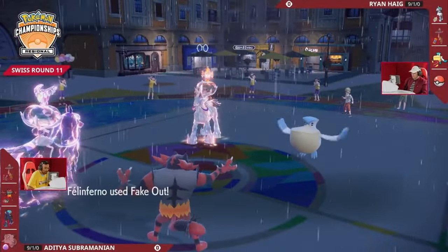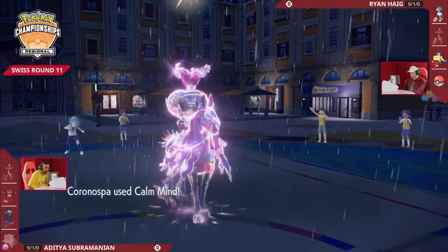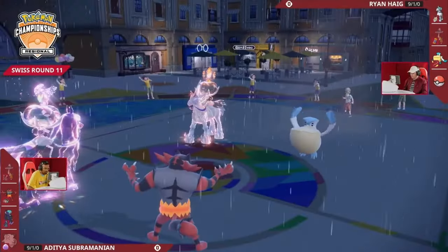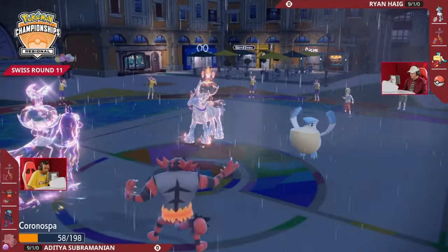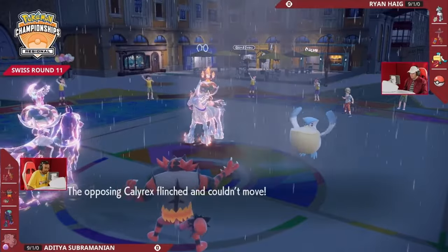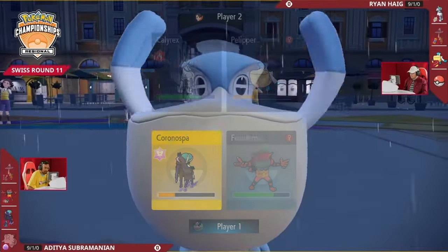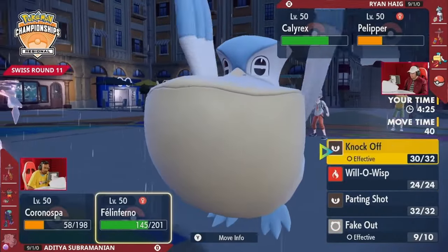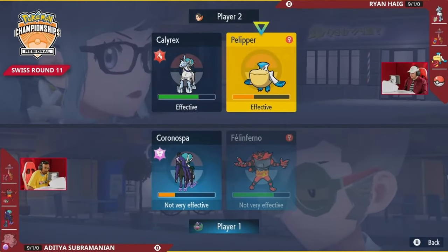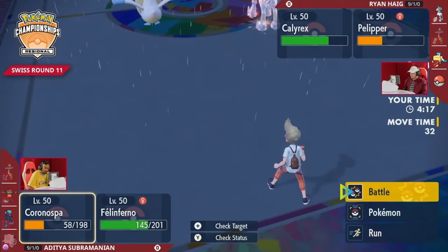Pelipper clicks Wide Guard — Ryan anticipating an Astral Barrage on this turn. Fake Out goes toward the Calyrex slot, not doing any damage. For Ryan's turn — Calm Mind boosting the Shadow Rider's special attack and special defense by one stage. There's the flinch from Fake Out, and now Calyrex Shadow Rider is plus one on special attack and special defense. It's still super fast, so it can get the KO on Pelipper before it attacks.